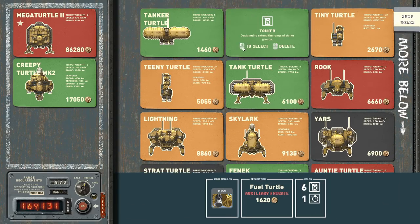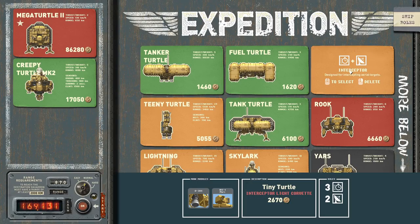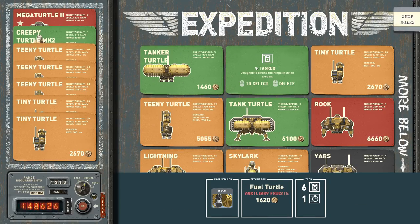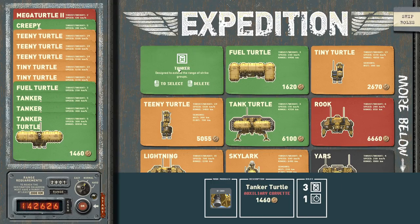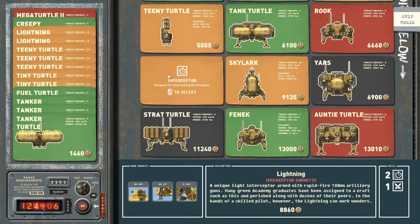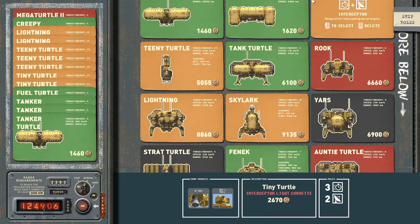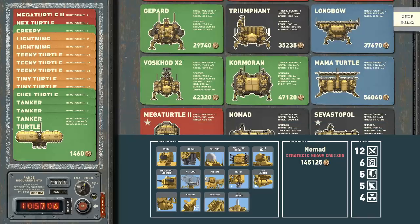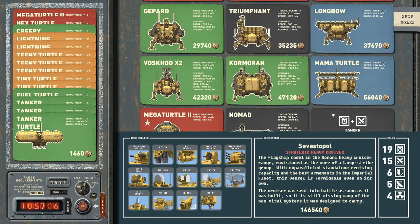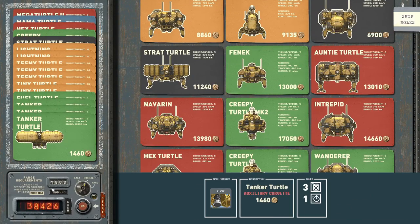That's okay because most of what we do is going to be with ELINT and passive sensors, and a lot of skirting around with the Tiny Turtles. We'll get two of those, three Teeny Turtles, one Fuel Turtle to stay with the Mega Turtle, and some Tanker Turtles — three of those as well. Then we're going to get two Lightnings, which will pair off with a Teeny Turtle and Tanker Turtle combination. One group is going to be a Hex Turtle. We'll see how much money I have left over.